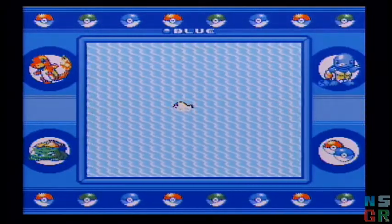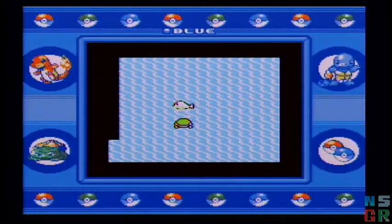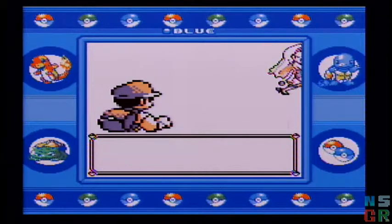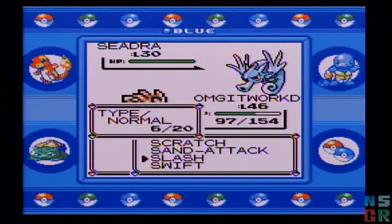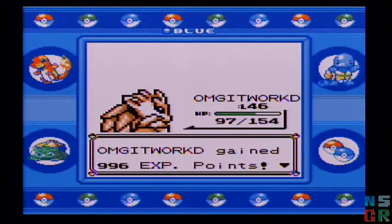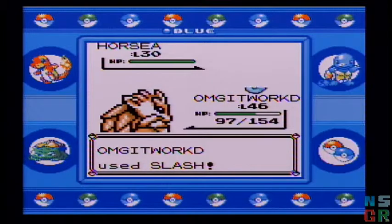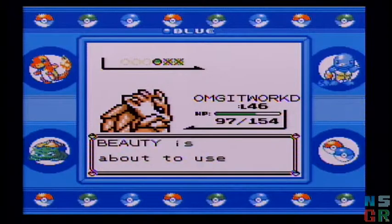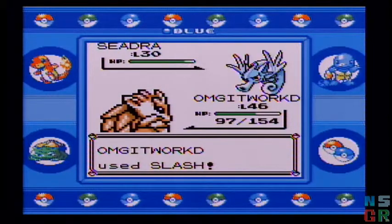Alright, we're gonna keep going. I have no plans to visit Seafoam Island — the only real thing to do there is get Articuno, and in my Nuzlocke run, Legendaries are off limits. I should be able to one-shot everything with Slash here, and get some good experience with two Seadra and a Horsea.